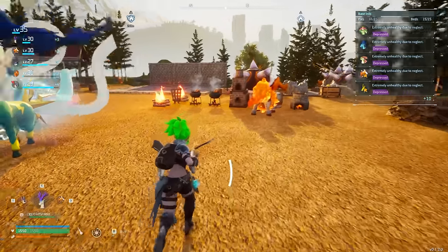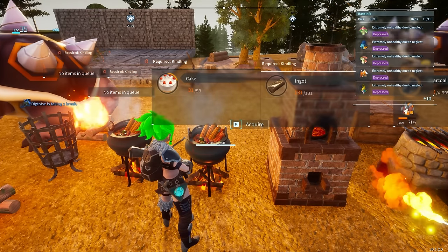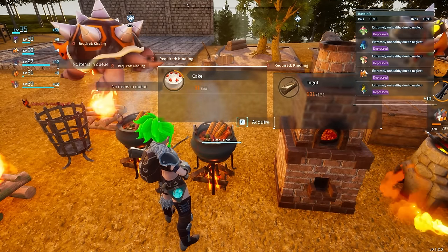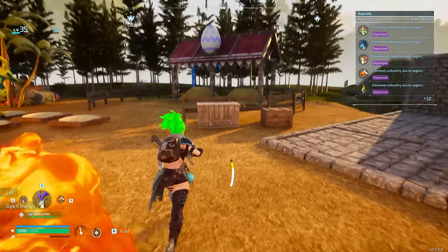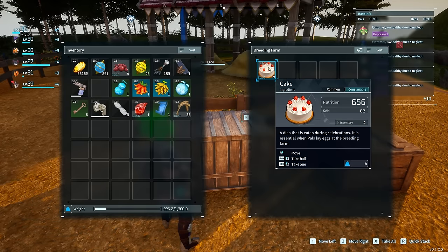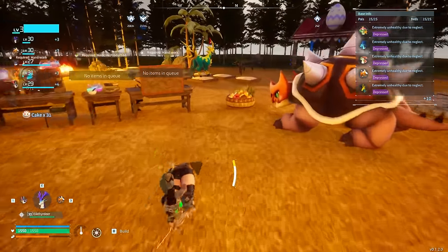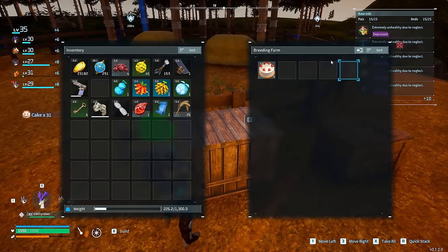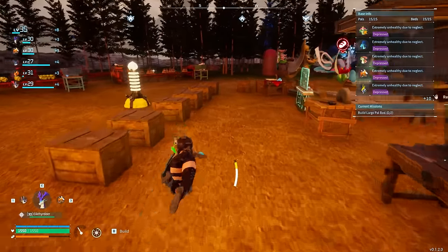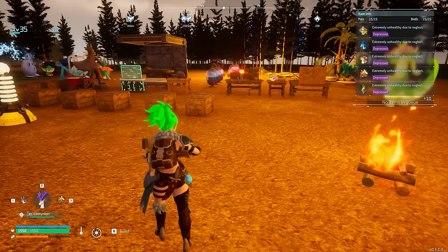Next tip: store cakes properly because cake is needed to breed pals and has a fast spoil timer. If you leave cake where you crafted it, it will never spoil. If you bring it to the breeding farm box, it also has an infinite spoil time inside that container. Never put it in your fridge. Keep your cake either on the crafting station or in the breeding farm until you're ready to use it — that's huge, especially before you get fridges late game.